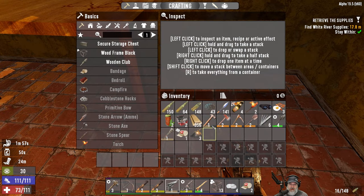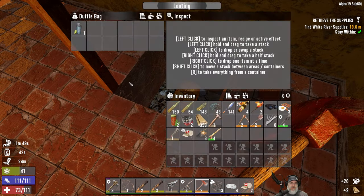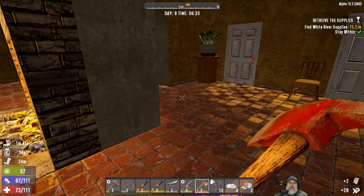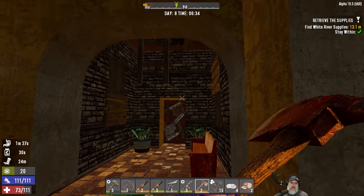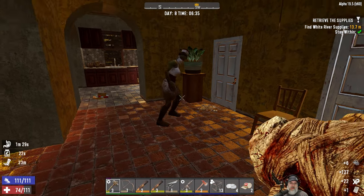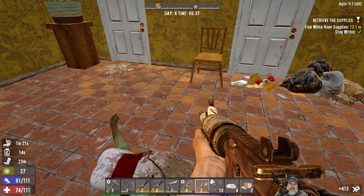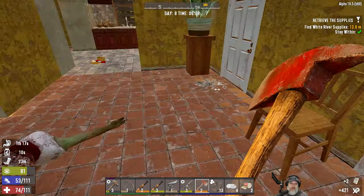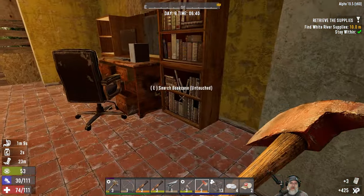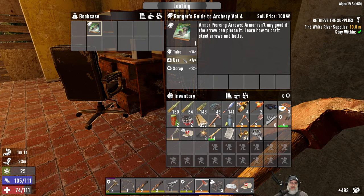There's a bookcase over there - something secret in here. A little water. That goes up into the steeple area. Nurse Nancy! How dare you scare us like that. Just for that, you lose your head. Let's go in here and get the bookcases - iron knuckles, and learn how to craft steel arrows and bolts. Very nice.